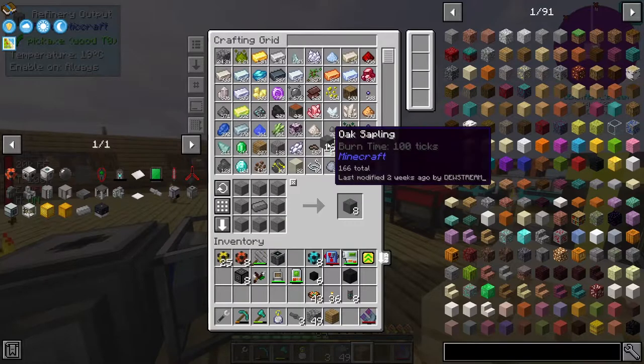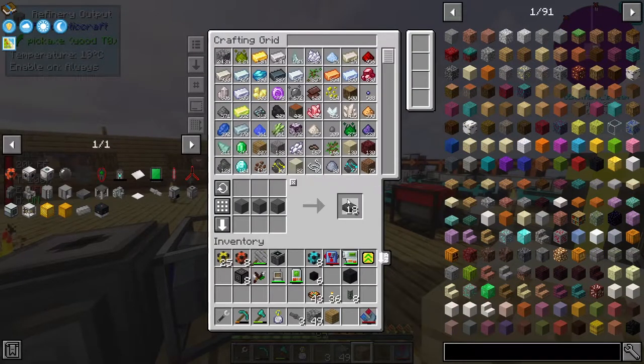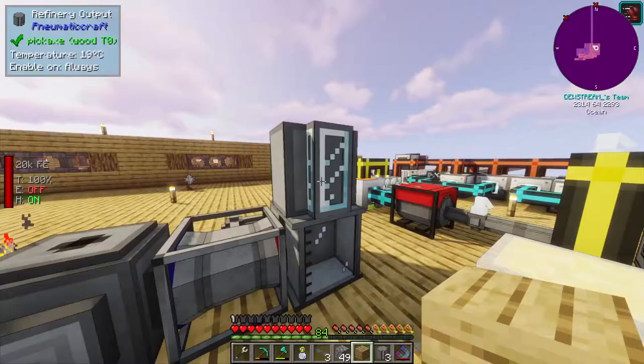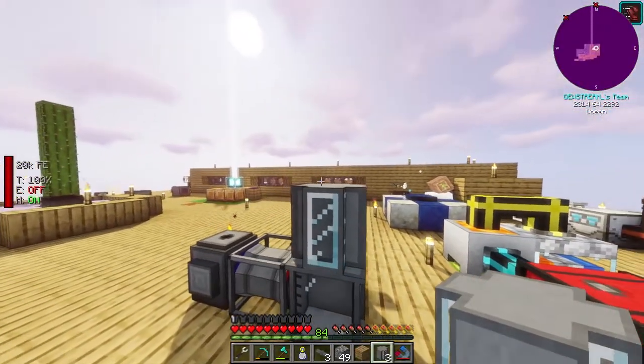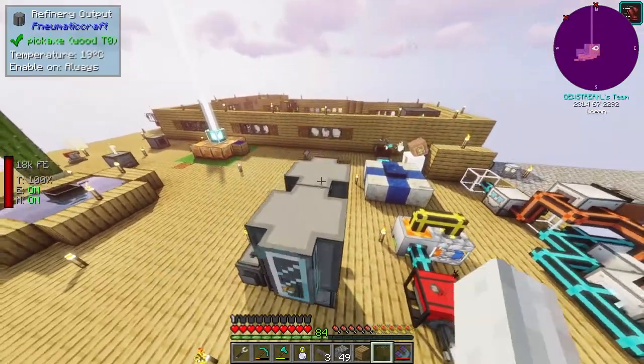Refinery output - what are we going to need? A lot more reinforced stone. Let's grab some of that. Need to make them into slabs - one, two, three. There we go, and then we should have all the refinery outputs - three of them. I assume I just stack these.